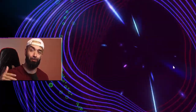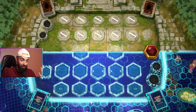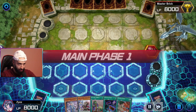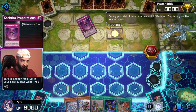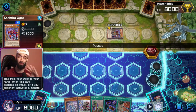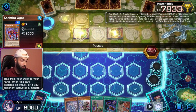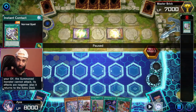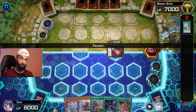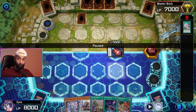Everyone thinks that Kashtira is an amazing matchup against Pendulum because your zones get locked. I'm going to show you the typical Kashtira board and explain it very specifically. Whether they start with Ogre, Unicorn, or Fenrir doesn't matter — the board looks the same. Whether they have Ogre and an extender, the Senet of Thunder extender, whatever — they're all the same. The majority of boards, unless they open absurd, literally looks like this.